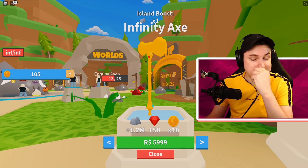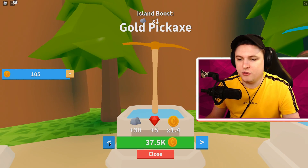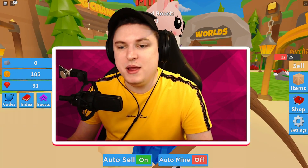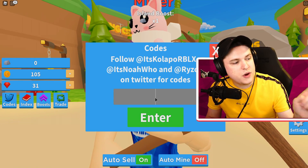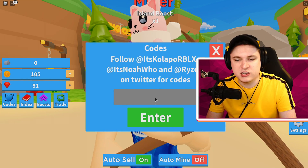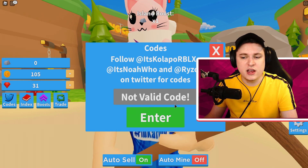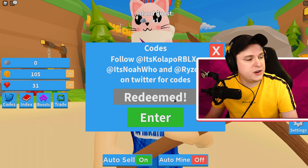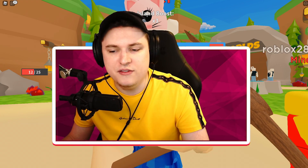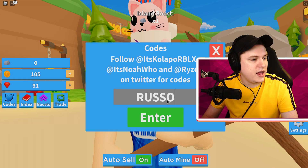We have results in the shop as well. Checking the affinity pickaxe - plus 1.2 million rock power, 50 gems, times two coins. The wooden pickaxe is 500 coins. Let's use some codes. I've got eight codes. We have the 3K code in all capitals - that gives you two times luck. Then we have code GravyCats, all capitals - that gives you a Gravy Cat pet. Then code RazorFish for a Razor Fish pet, and code Russo for a Russo pet.